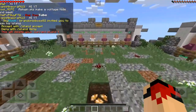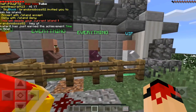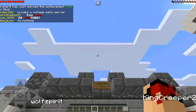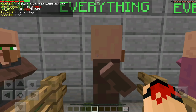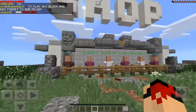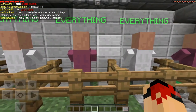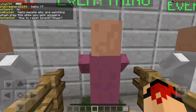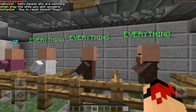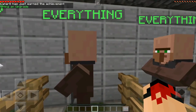The next and final block or item we're going to be looking at is the tripwire — not a tripwire hook, but just a tripwire. This block is really cool; we can use it for some really cool stuff. Map makers and servers can use this a lot, because you don't really need any tripwire hooks. We can just see the tripwire in its entirety, which I think is really nice.